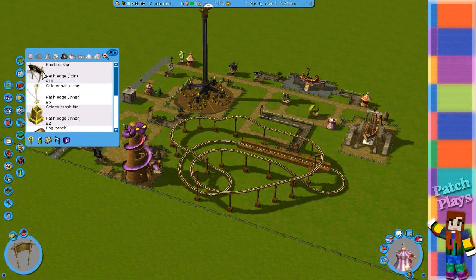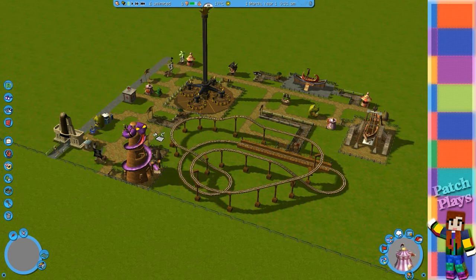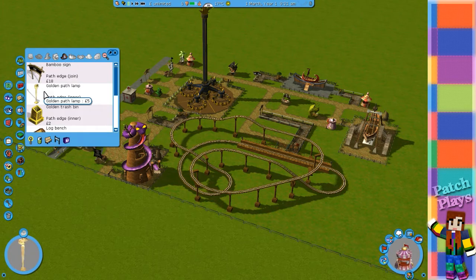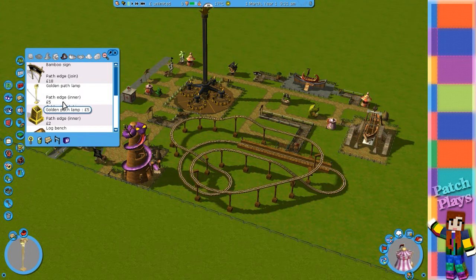Ha, brilliant — signs! What are these signs? I'll put one there. I need a path because it doesn't lead anywhere. There we go — that's better, you can link up to different areas then. We've got our sign, our entrance. Golden path lamp, wooden sign, snake path lamp — brilliant! I suppose you just dot them around. I had bumper cars before. I think we'll just scatter them around.